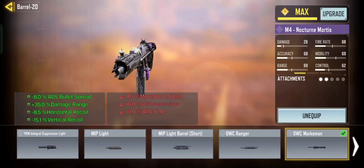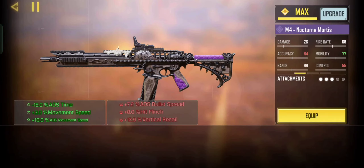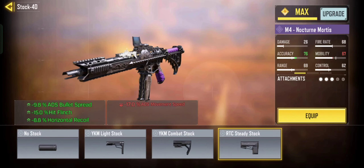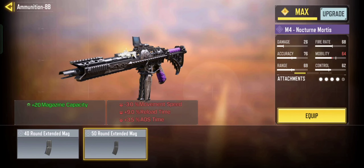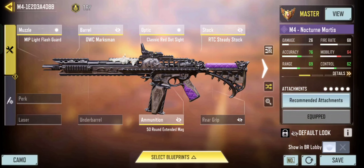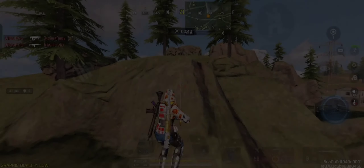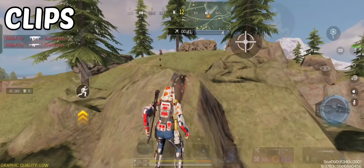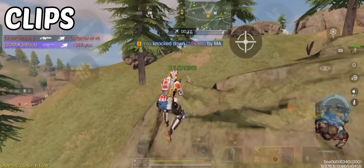This M4 loadout increases the range and accuracy. We have chosen the OWC Marksman Barrel and Classic Red Dot Sight as the essential attachments for optimal performance. This M4 loadout is designed to enhance overall performance, allowing the assault rifle to compete effectively at medium to long distance. For the best mods, use Fast ADS, Long Range mode, and Vertical Recoil mode for best results.